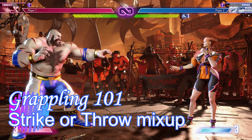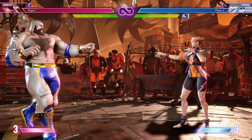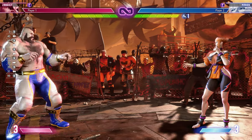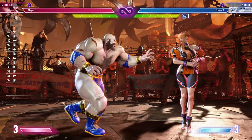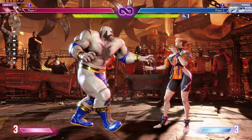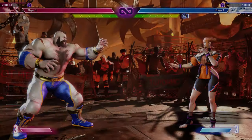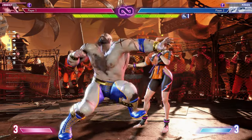Now let's talk about one of the core building blocks of grappling in Street Fighter and in a lot of fighting games in general — enforcing what we call the strike-throw mixup, where I'm going to do something to gain some advantage frames, and then you immediately have to guess: am I going to throw you, or am I going to hit you? For a basic example, let's take Zangief's headbutt. If it hits, awesome — we get a combo. But it's a slower move and it's probably going to get blocked.